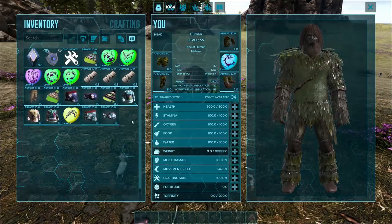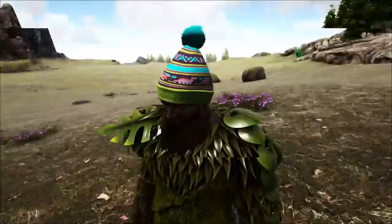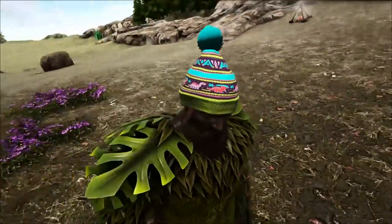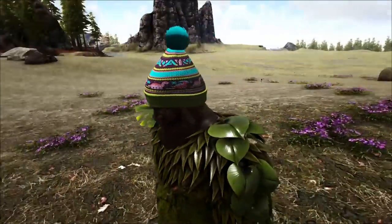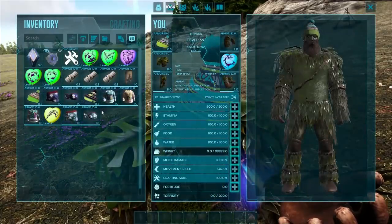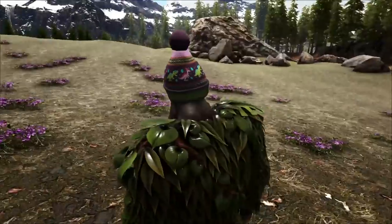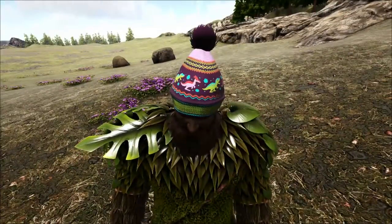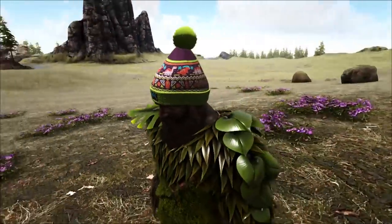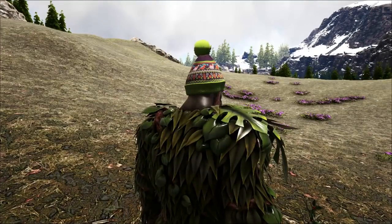Next up we've got the skins. We've got the beanies here. That's the green-blue beanie — the blue ball beanie. They've got a little design on them with Brontos, Brachios, or whatever they are, and Parasaurs and stuff. That's the blue one. Next up we've got the purple one with a Rex and a Parasaur on it, which looks pretty cool. We've also got the green one, which is pretty cool as well.